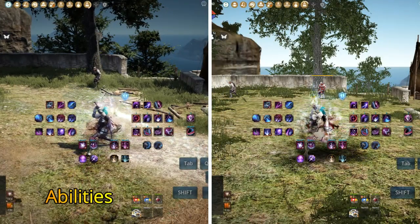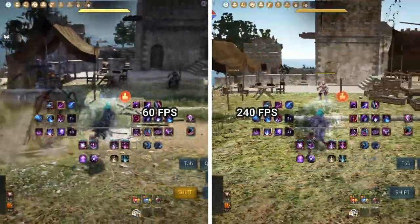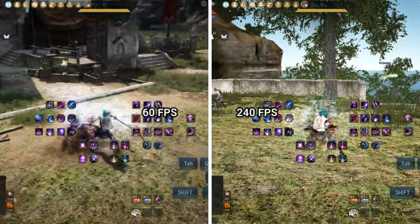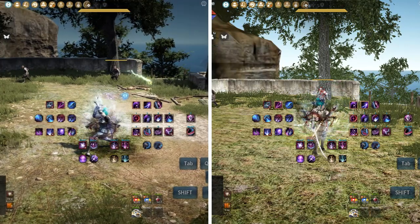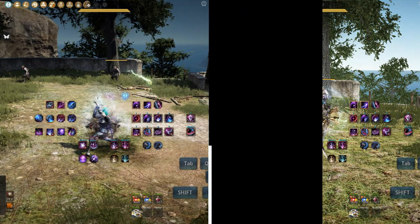Almost all of Decay's abilities complete their animation faster when hit confirming at higher FPS. Attack speed seems to multiply the effect. Faster animation on hit results in tighter gaps, higher DPS, and allows for combos that aren't possible at lower FPS.